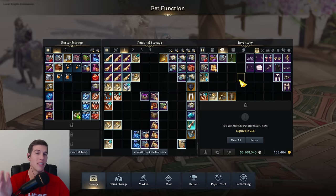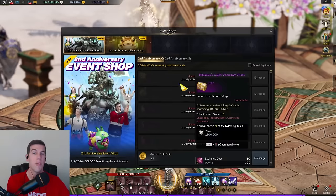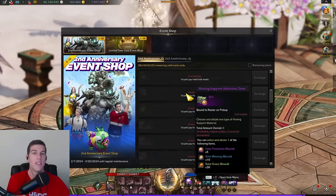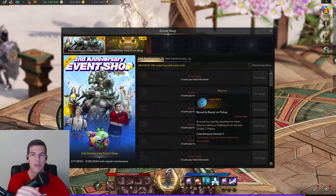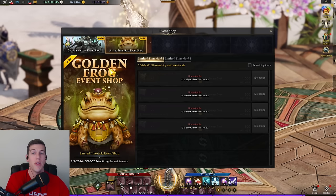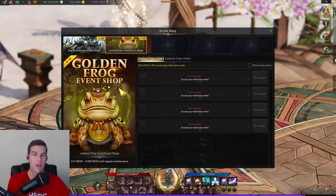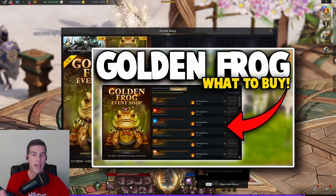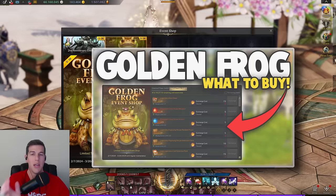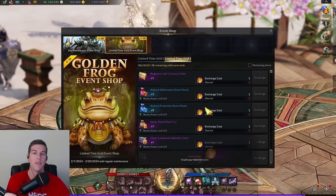Whales are gonna whale, so you might as well take advantage of it in those first couple of days or that first week — those accessories are sky high. Another place to get more materials you can save is the event shop; you can buy these out and put them in your roster storage and wait for your new character. Same thing with the golden frog event shop — if you haven't watched my video going over that shop, go watch it so you know what to buy.